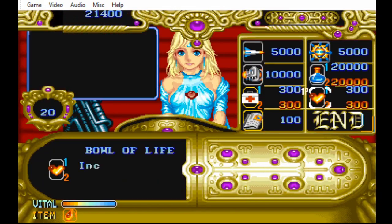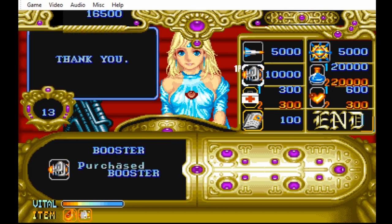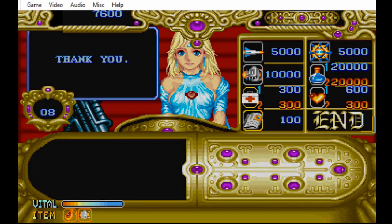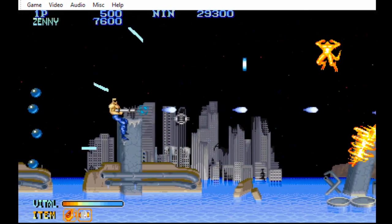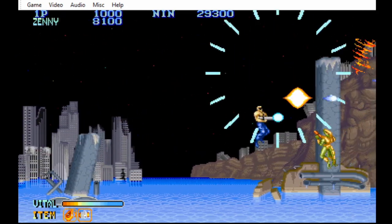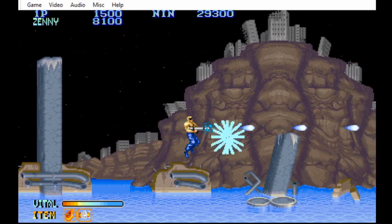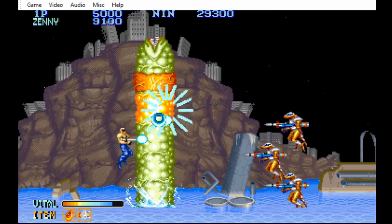Speaking of Sylphie, there's her shop. We have an HP upgrade, a weapon upgrade, and the best item in the game — which shoots in all eight directions. This is very useful; honestly I don't even have to move around. I could just hold the shoot button and do that.